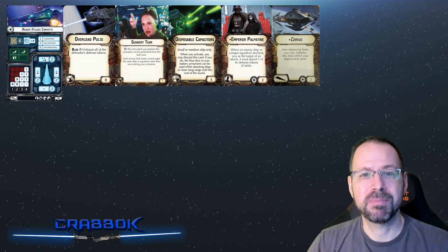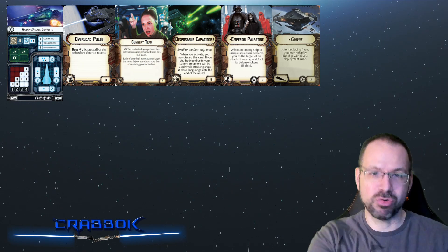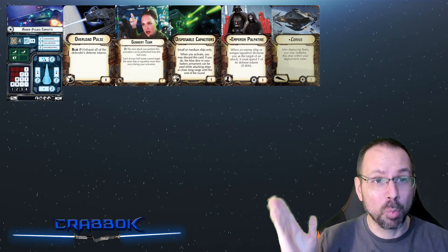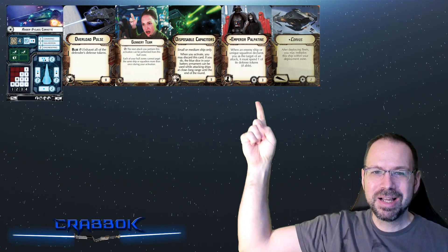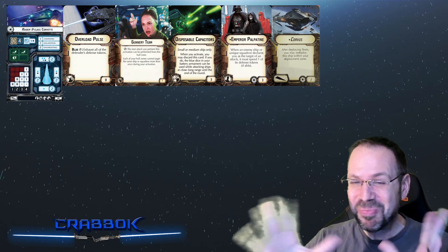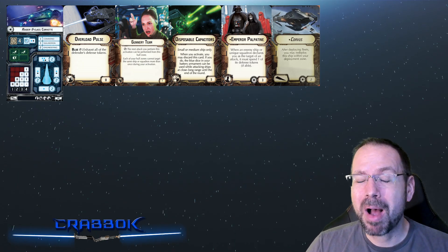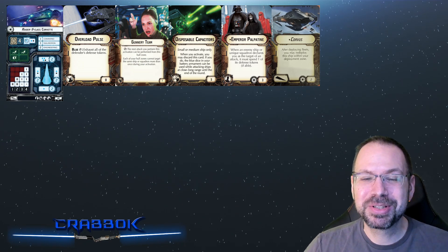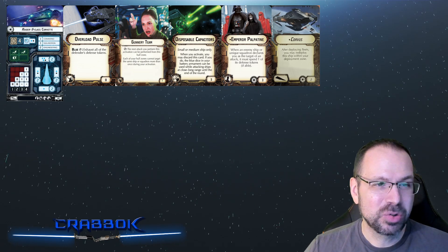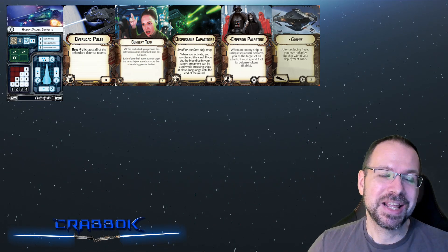For the title I gave this Raider the Corvus, because I want it pointing right at the enemy flagship. I want to make sure the enemy flagship doesn't outmaneuver me — I can drop this ship early, stall, identify their flagship, and then go after it. I think Corvus works well for this setup. I also put Emperor Palpatine on this ship. The reason is I want this ship to possibly survive and shoot again next turn. If I'm sending it after enemy flagships like a Starhawk or a Super Star Destroyer, I want it to come at an even greater cost.